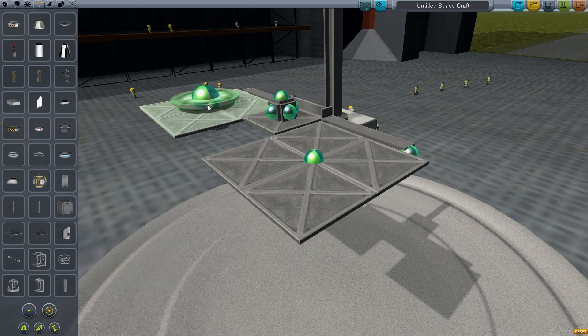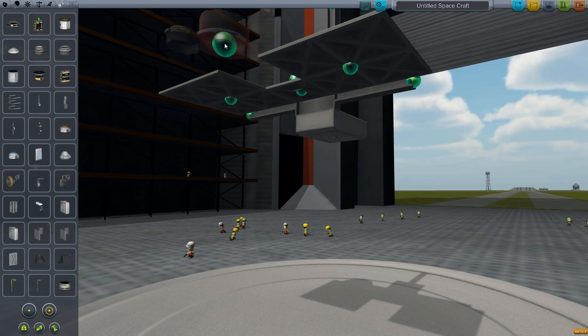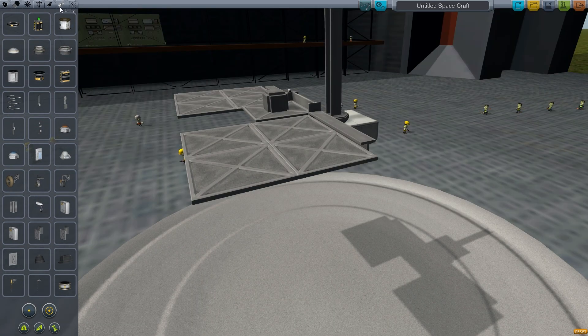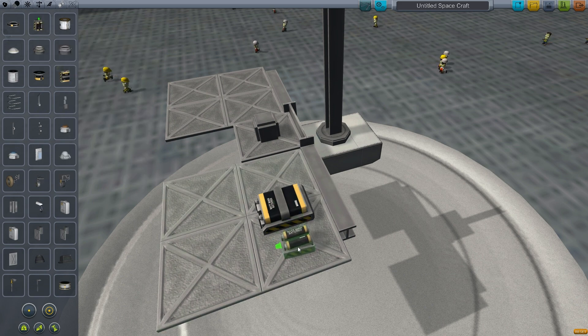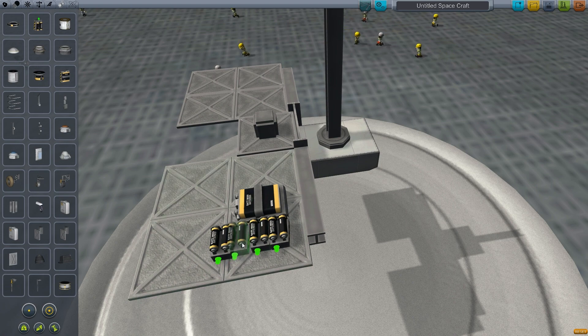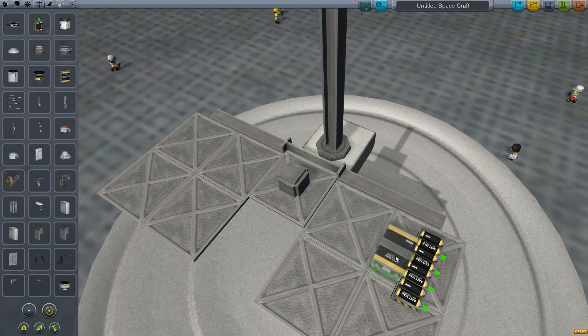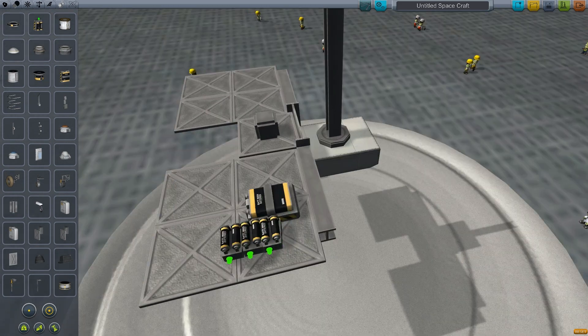One more piece: we have the radial attachment point. This looks like a docker type node, but it doesn't have the docking part to it. Jumping over to utility, we have a new battery — the Z400 rechargeable battery. This is the Z100. They're all Batman batteries, obviously. The larger Z400 has a charge of 400, and this smaller one has a charge of 100. This is four Z100s next to each other, but the Z400 is much more compact, so you can definitely find the uses for that.